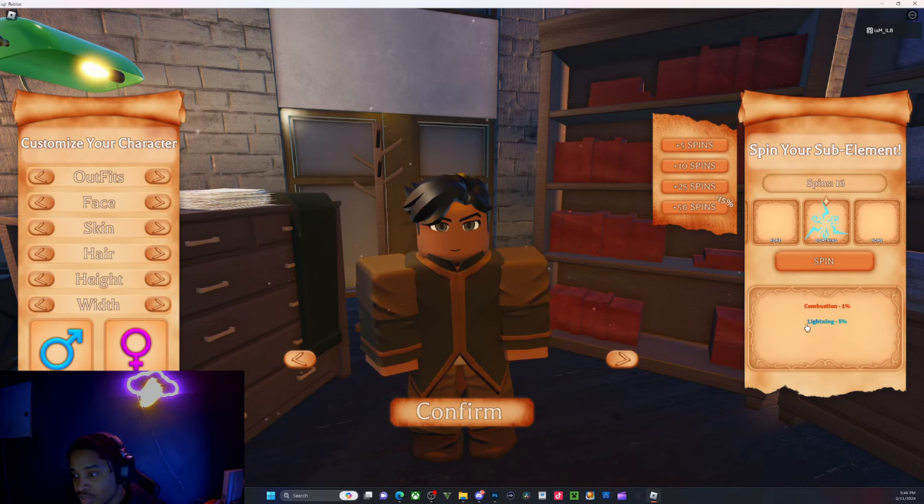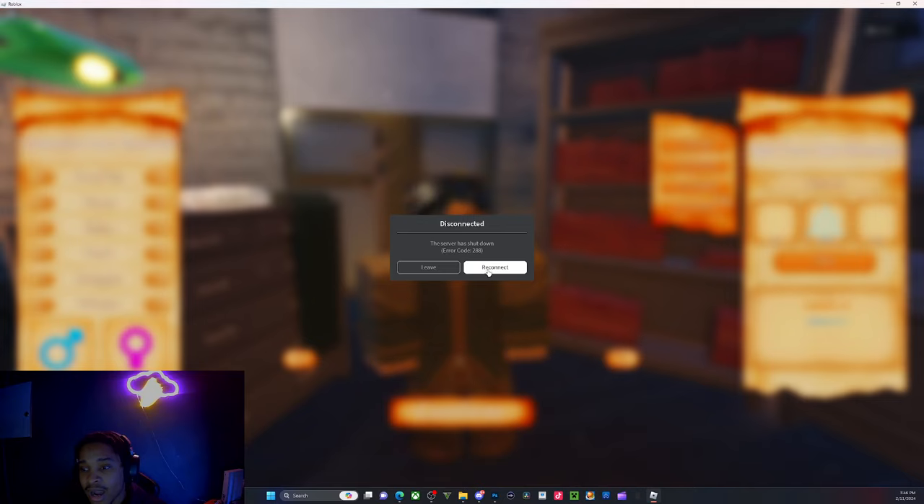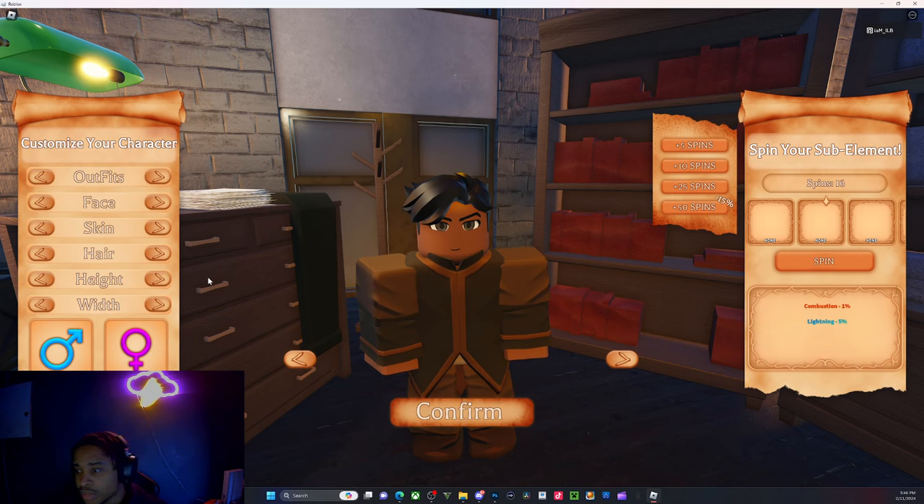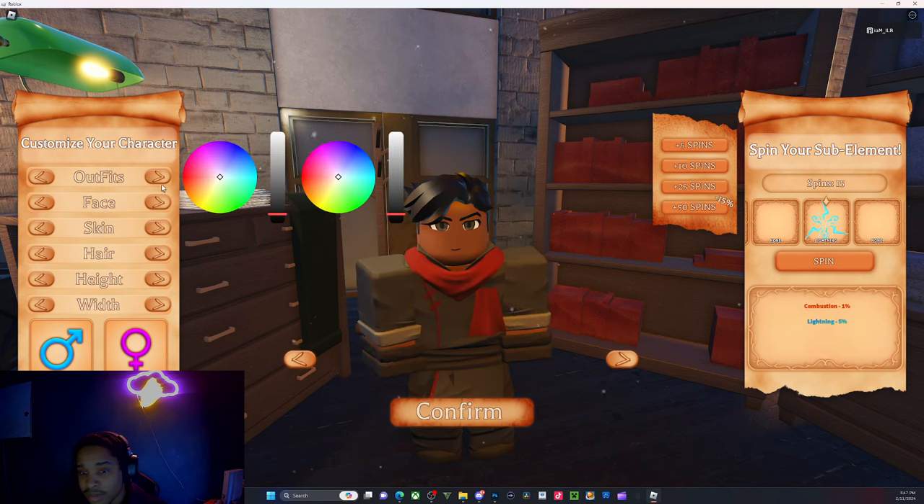Oh, I had to spin this first. Lightning! Oh my god, on my first try — I wanted to make a lightning build too! Wait, if I didn't keep that I'm gonna be so upset. I just landed on it. If I didn't keep that lightning, I'm gonna be infuriated. Oh okay — I got that lightning back, that's what I'm talking about! That was insane, I ain't gonna lie.